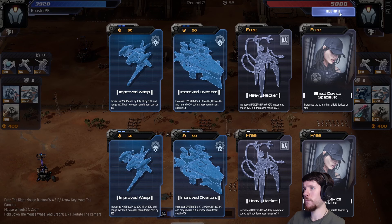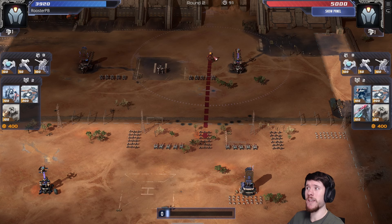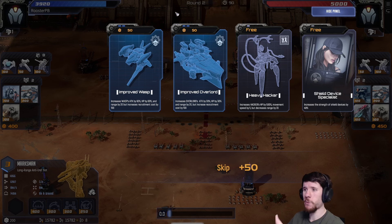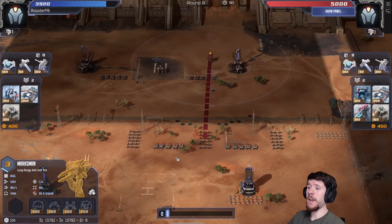Now we get some interesting options — improved wasp shows up. Usually I would play this with overlord, which is likely the best comp. However, in this specific scenario I'm not aerial spec, so I don't have easy access to overlords. Also, my opponent does have a marksman with aerial spec available, which I was a little scared of. Improved wasp is a pretty good card — you get 60% attack, 60% HP, and the range of the wasp increases by 20, which is really significant. The wasp will cost 300, but for that amount of buff, that's quite good.